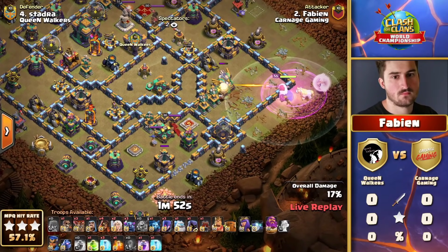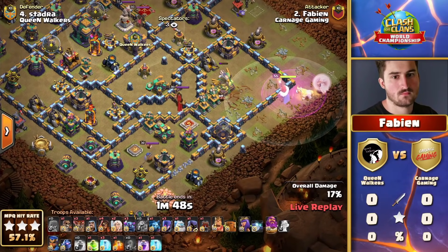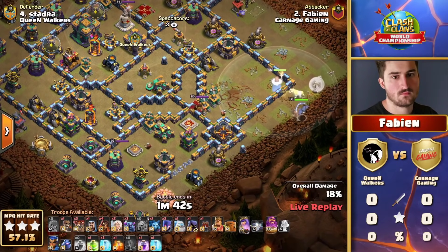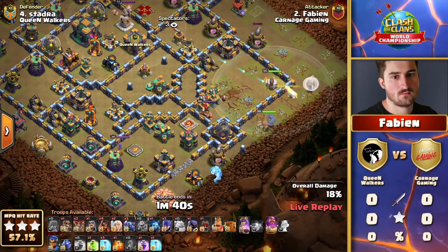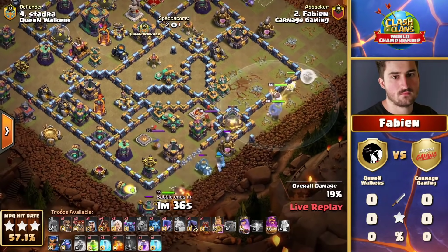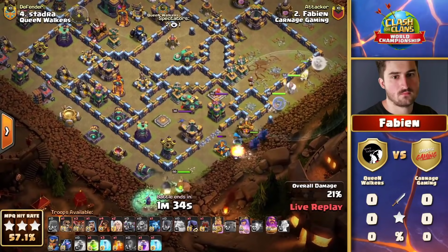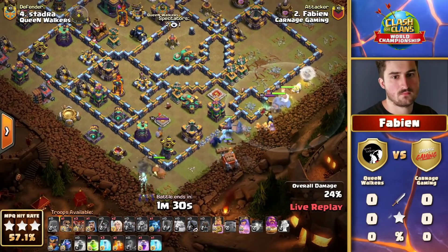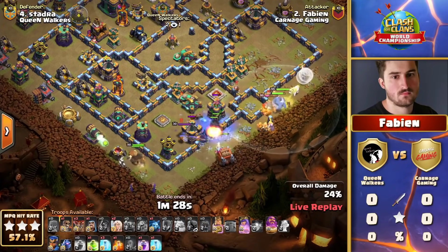The snipe of this Eagle Artillery is exactly what Fabian needs to confidently get underway with this Pekka army. He's still holding on to a couple of healers, so there's no danger to this Grand Warden — it's just about having perfect positioning for the follow-up, which is now underway. The Ice Golem is dropped, soaking shots for the main wave of this army as the laboratory goes down. The witches are added to complement the Barbarian King for additional cleanup along the outer edge.